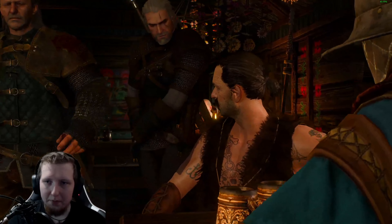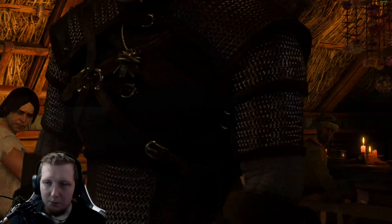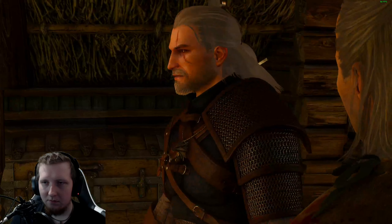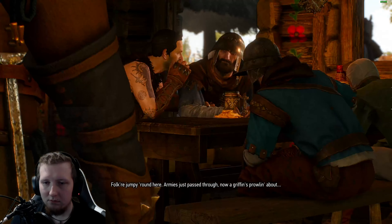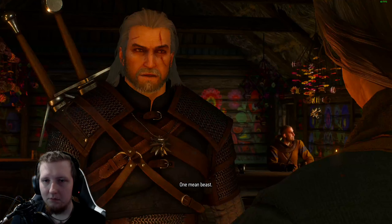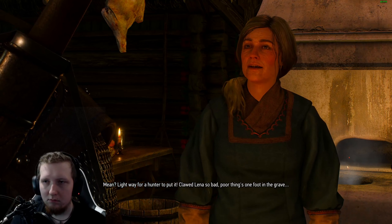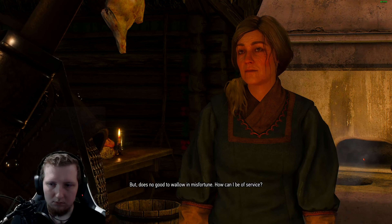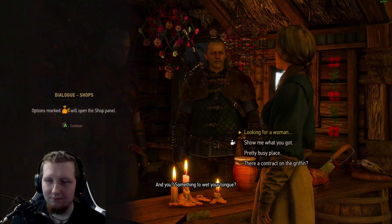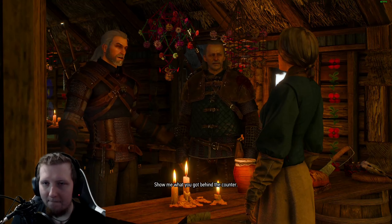I'm a witcher, bitch! 'What did you say?' 'You want some? I'll give it to you.' An army's just passed through and a griffin's prowling about — already had the pleasure. One mean beast, lightweight for a hunter — it clawed someone so bad, poor thing's one foot in the grave. 'How can I be of service? A drop of vodka for you and something to wet your tongue?'